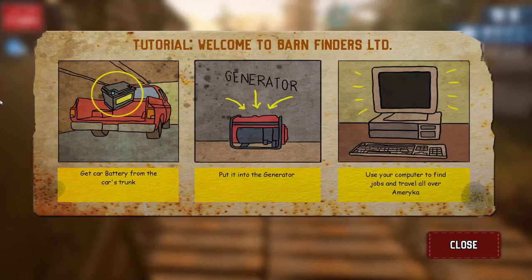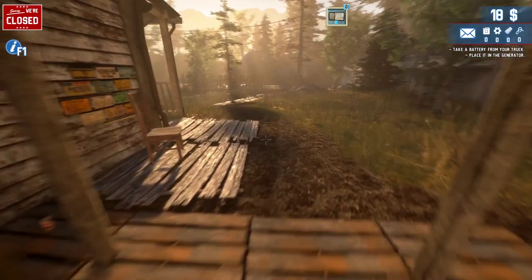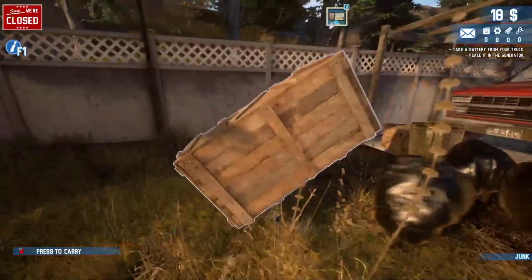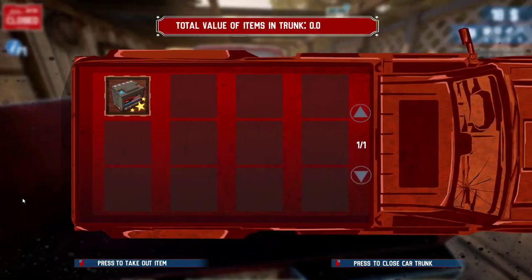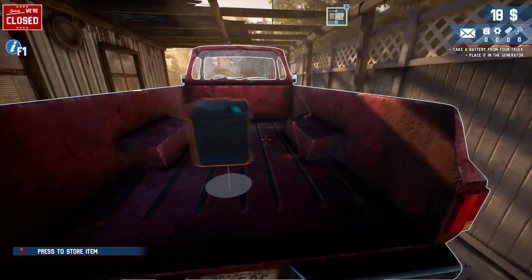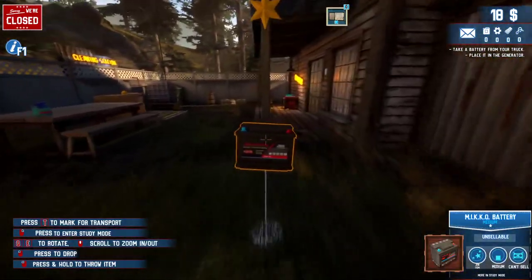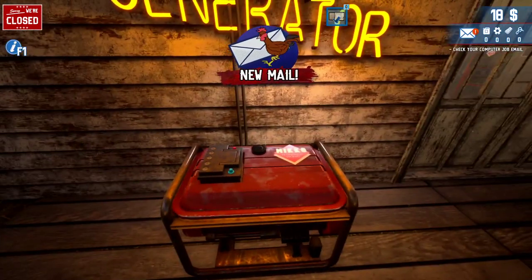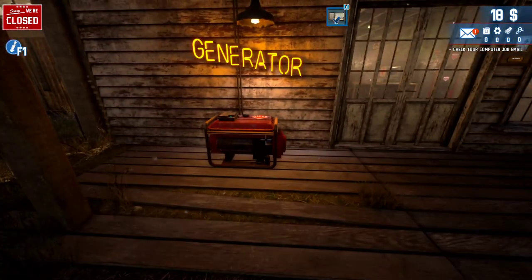For the first task, the tutorial is going to be welcome to the barn finders. What we're going to do is get the battery from the truck — this is how to do the battery. So you go from here, we're going to do all this trash. You can just move this stuff out of the way. When you get here, just left click on the battery and then drag it out. Then put it to the generator and that's pretty much it. That's going to be the first part of the tutorial of how to do the first task in the game.